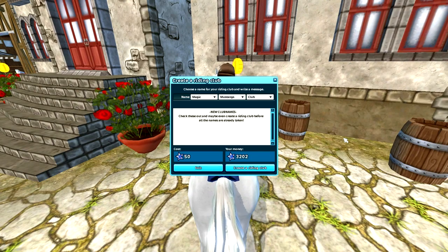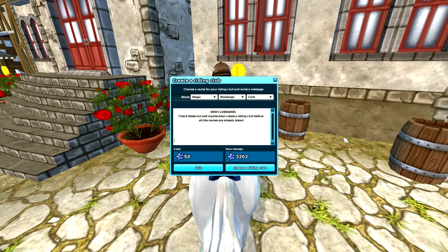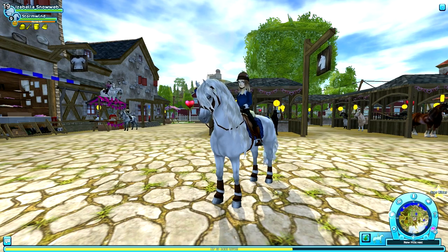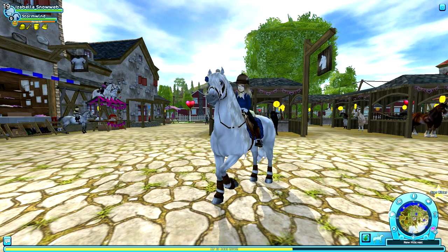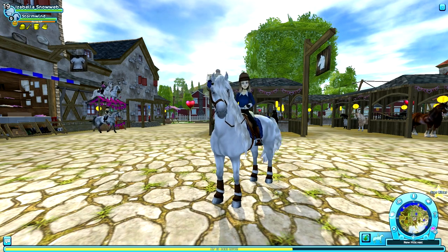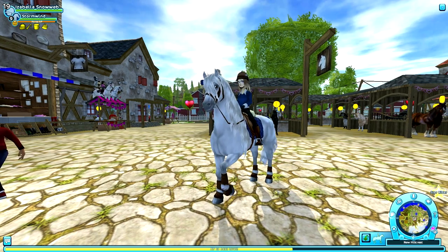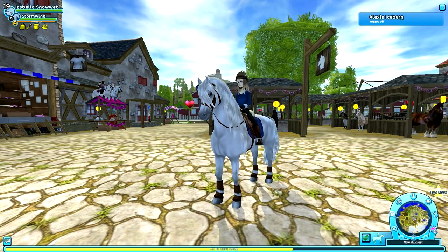Also don't forget that SSO added more vacant club names so you can create a club way easier than before. Visit the riding club Grandmaster in Silverglade, Moreland, Jarleheim, or New Hillcrest and see what name she has for you to use. Thanks so much for watching! I really hope you enjoyed this video — don't forget to give it a big thumbs up if you liked it, and if you never want to miss out on any update videos, don't forget to subscribe down below. Thank you so much and I hope to see you next time!